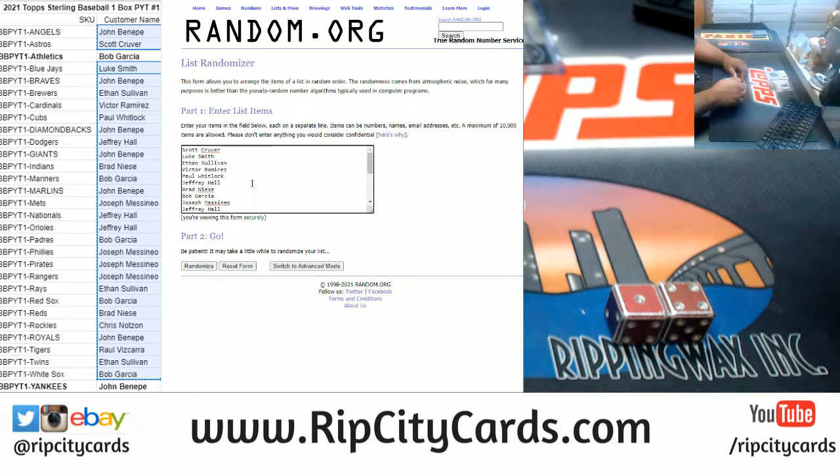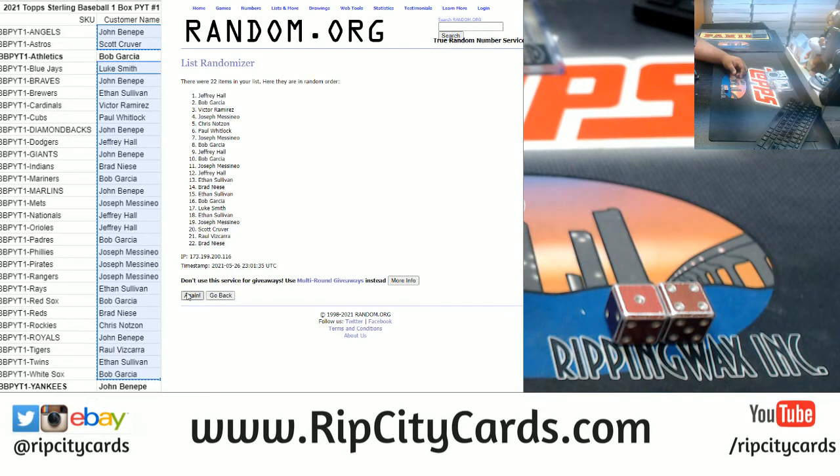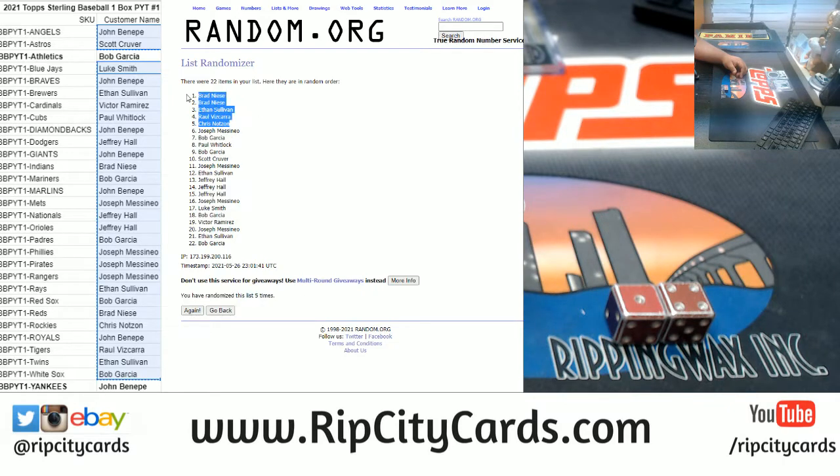Here we go. One, two, three, four — hit the money shot — five. So we got Brett up there twice, Ethan, Raul, and Chris. Each of you win $20 in break credit. Congratulations. Thank you.